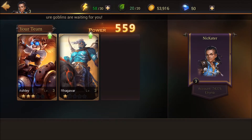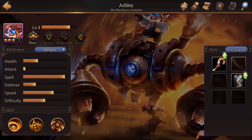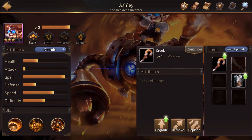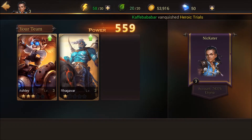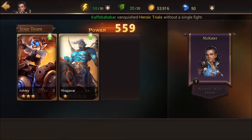The other hero is Ragawa. I already got some equipment, so I got a crook and a breastplate for Ashley, and a hook for Ragawa.